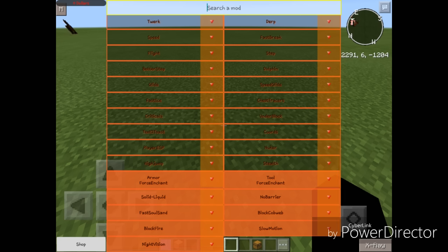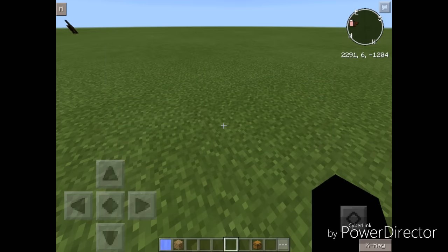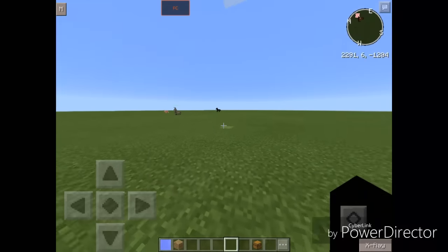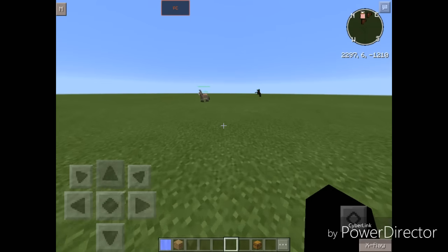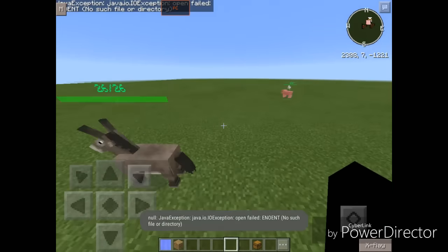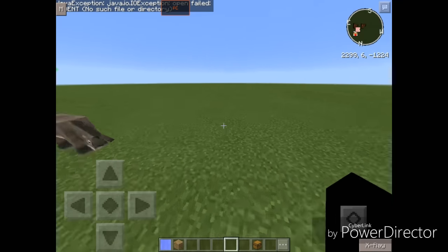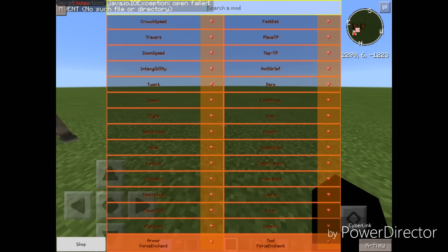Next up we have High Jump, which is also a new mod. It makes you jump higher. As you can see, I am jumping maybe 2 to 3 blocks high. It definitely does make you jump higher. Let's turn that off.